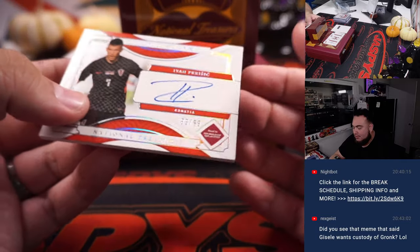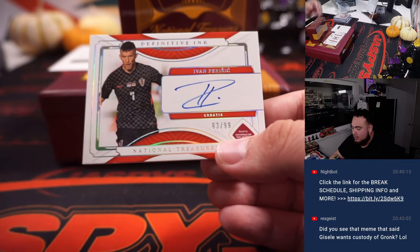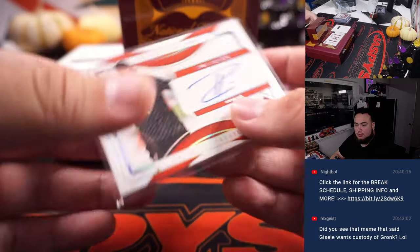We got an Ivan Piracic, 83 out of 99, for Croatia. That's Robert Runkle.